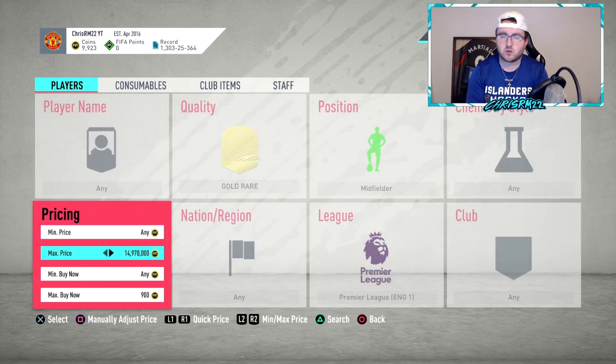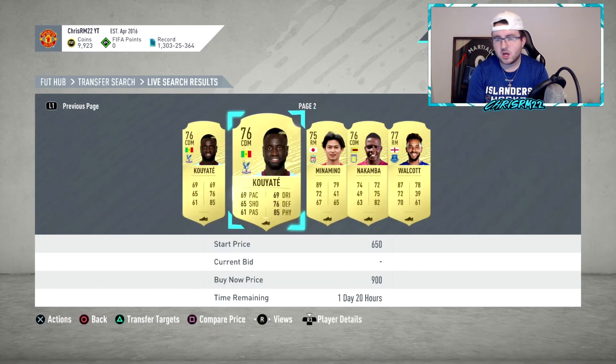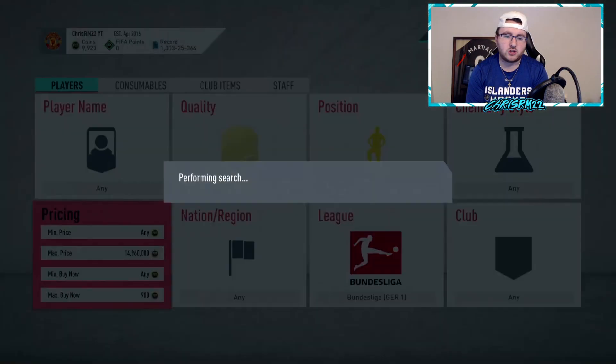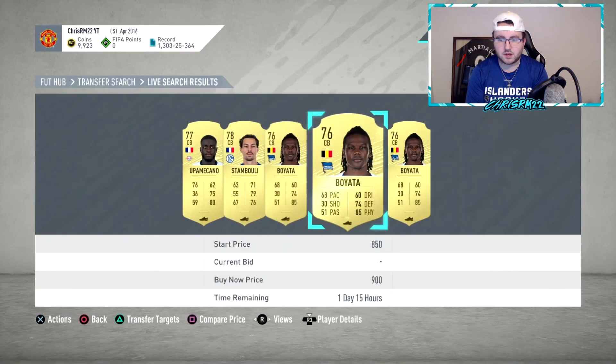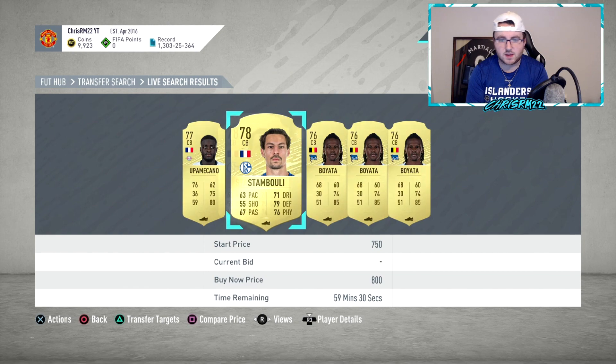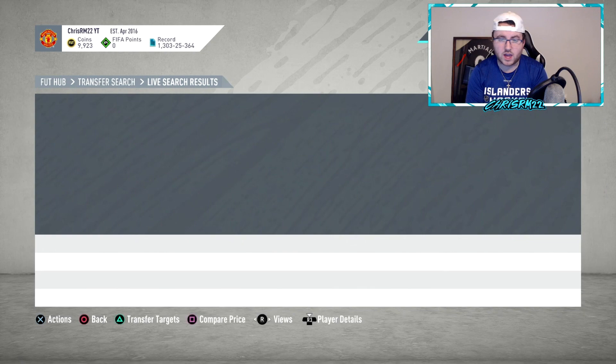You can go midfielder, attacker, right wings — you could do anything with positions. Don't be afraid to go to every different league. Don't be afraid to go to Bundesliga defenders and try to figure out the cheapest options. For example, Stambouli you could probably sell for around 900, and a guy like Umacano might be around 1.4K at the beginning — that's a card you would buy and probably sell for 1.4K.